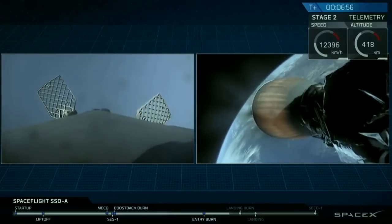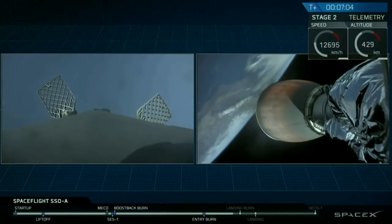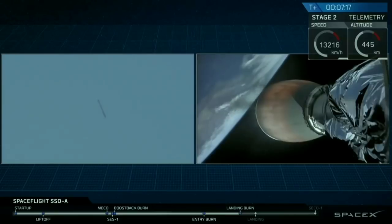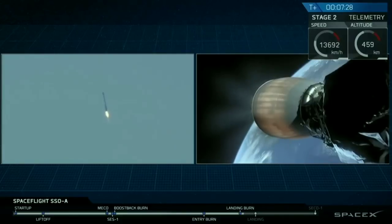As we approach our first stage landing, I'd like to point out that we might lose video coverage out there on our drone ship. There's lots of vibrations as the rocket is coming down towards it, so we might lose our satellite signal. If this is the case, we'll be sure to provide you status updates on that first stage as they become available. We're certainly excited, as this is the first time that we are trying to land this stage for a third time. So there we can see that final landing burn happening. We'll be looking for deployment of the landing legs here momentarily.